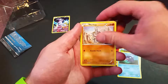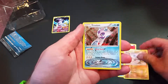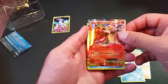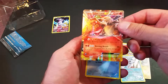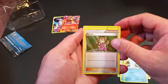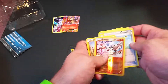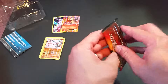From the Blastoise pack: fire energy, Machop, a reverse holo Hitmonchan, a first-edition collection frost last holo — well they're all kind of holo — and a Charizard EX! That's a nice one to pull. I'm not sure if I have him; if I do, this one will end up being used for gameplay. Also got Snorunt, Shauna trainer, and Revitalizer. I don't think I have this Hitmonchan so that'll go in the binder. That Charizard EX is nice.